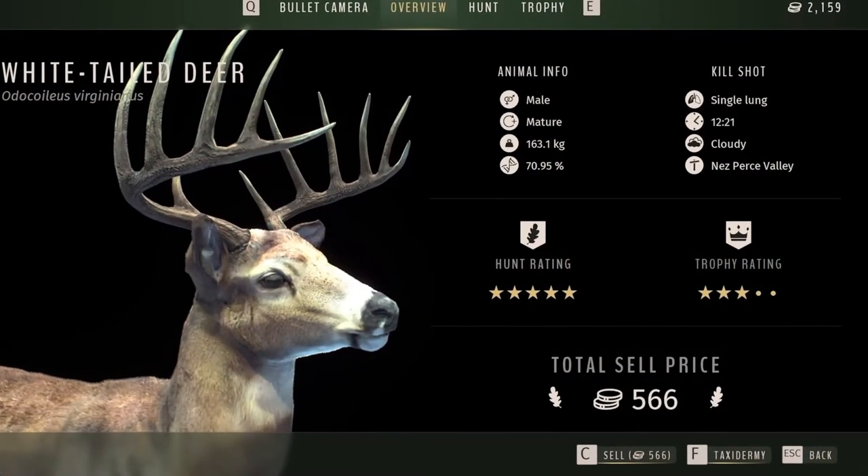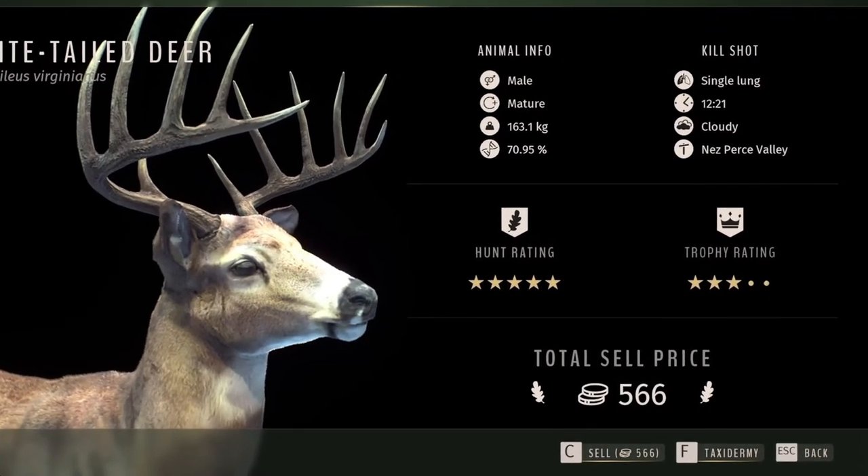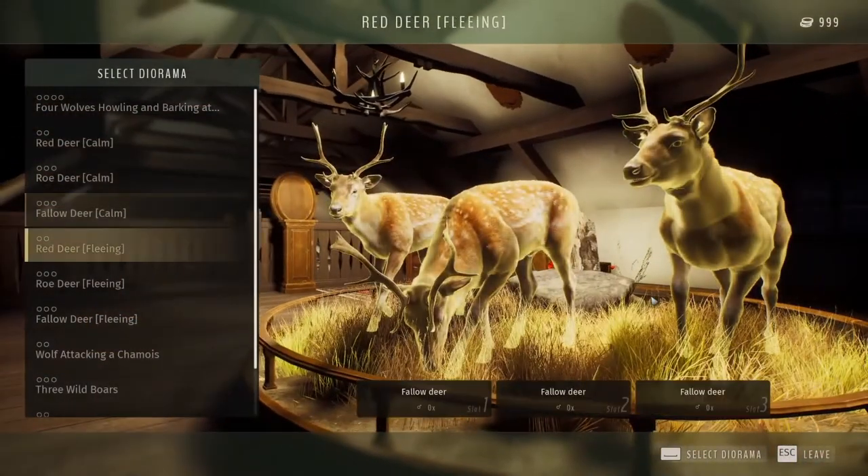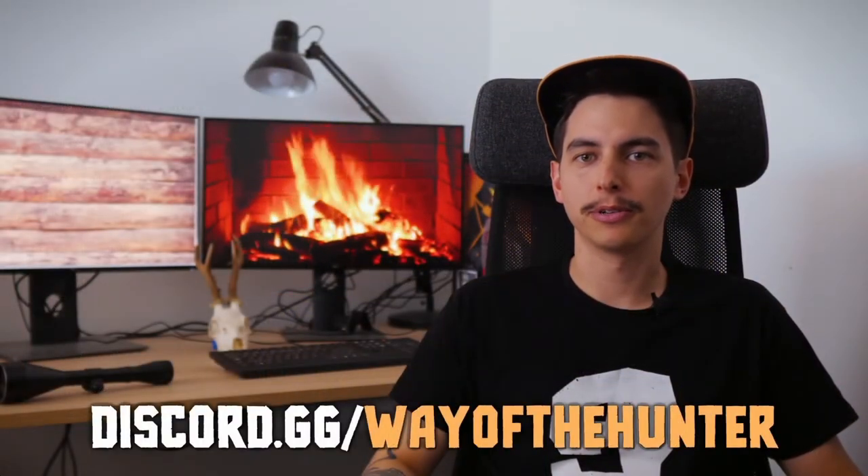When you harvest an animal you get the choice to either sell its meat for money or to save it later for taxidermy. Once you earn enough money to have your trophy taxidermied, you just select the right stand or one of the empty diorama scenes. Make sure that you share your best pieces with us and with the community on our official Discord.